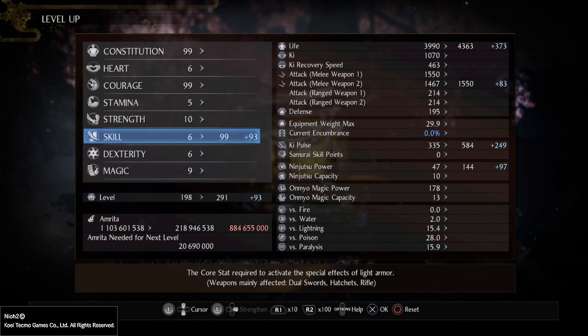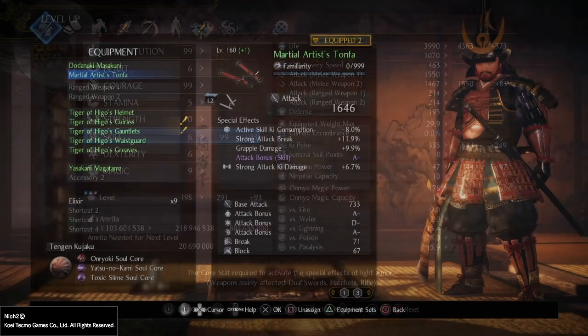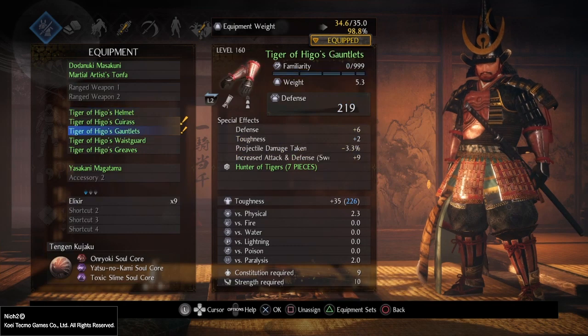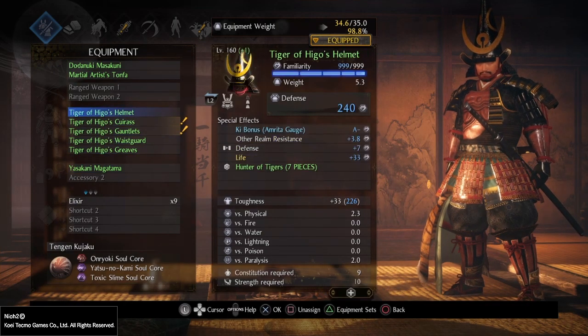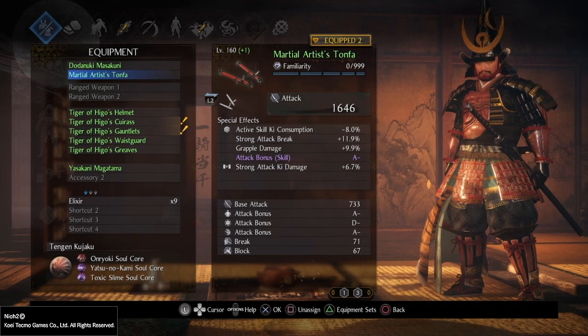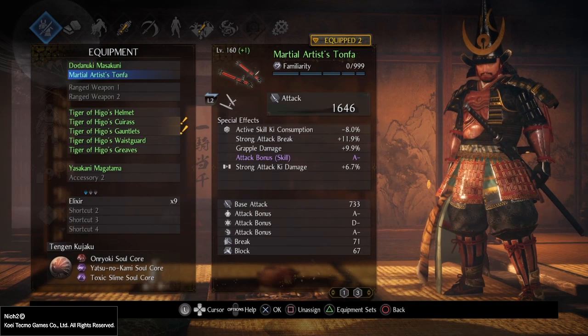So what this means is that I can take a stat that is typically not found on a weapon — or that it typically doesn't scale with — and apply it here. This allows me to take advantage of some pretty cool effects from certain armor sets, like the Warrior of the East set with the Constitution bonus, or the Tiger of Hego set with the Skill bonus towards attack, and apply that to weapons I usually wouldn't think of doing that to. Now to show you what I was talking about, I have the full Tiger of Hego set equipped here with no extra attack boosts on the armor. When you look at the Martial Artist's Tonfa, that attack bonus Skill combined with the boost from the armor takes it from the 1550 max we had with the other weapon, up to 1646.